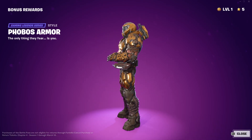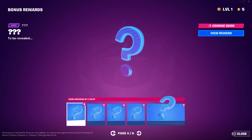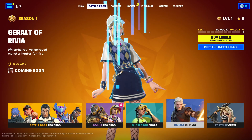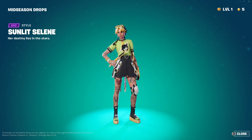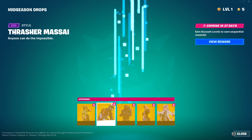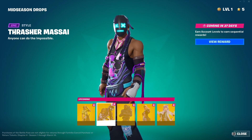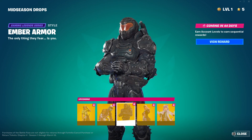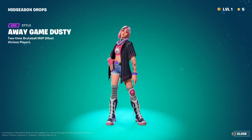Phobos Armor — Phobos, from Greek mythology. These are the secret styles coming soon. 11 days — wow, that's not long from now. Mid-season prop. Whoa. Sunlit Selene. Thrasher Messiah. Ember Armor — oh, fully stacked, bro. Another variant for Dusty — Away Game Dusty. Nice.